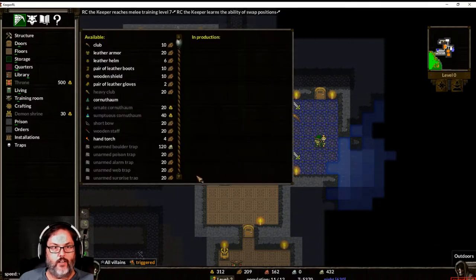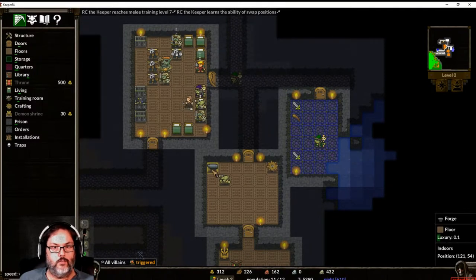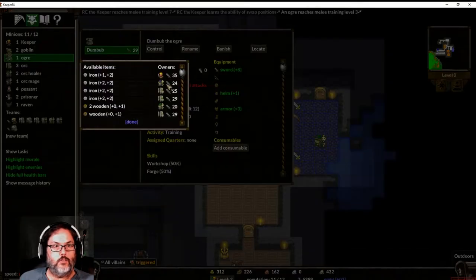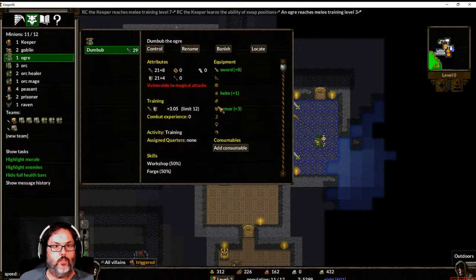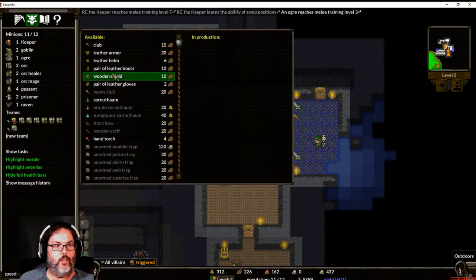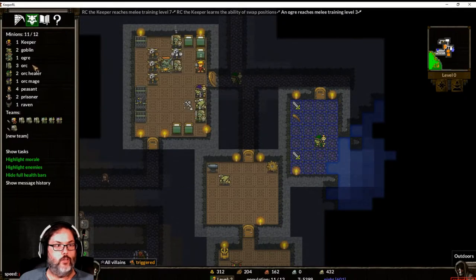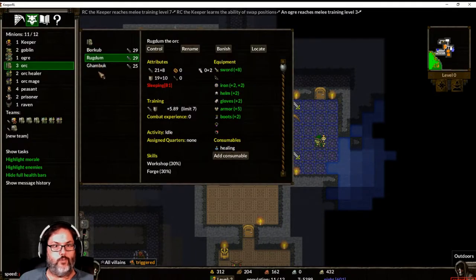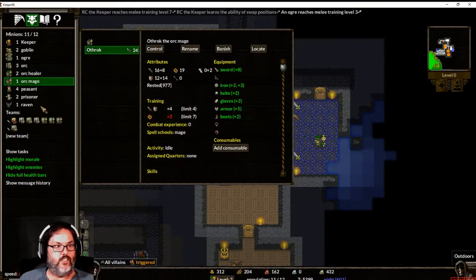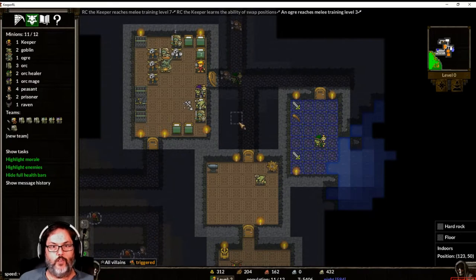All right, are we done with everything down here? We are. Let's check our guys — our ogre does not have a shield, so I need one shield, one glove, and one boot. Let's put this: glove, shield, boot. He's equipped, as is he, as is he, as is he. All right, so that'll get us fully geared out.